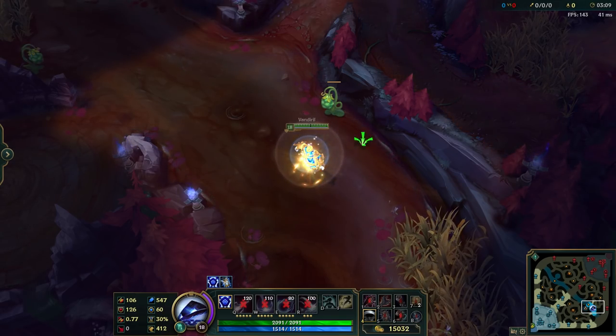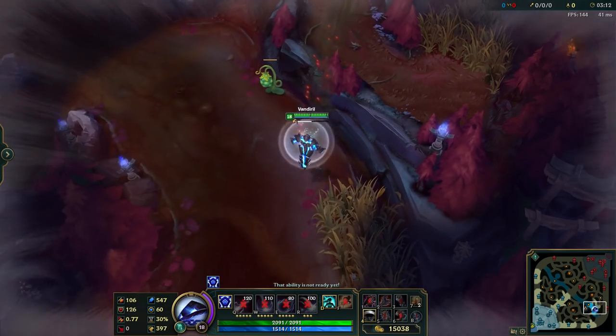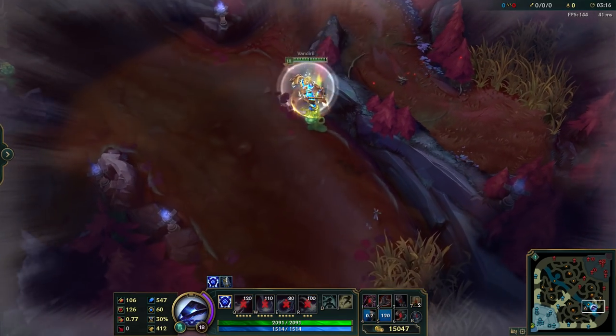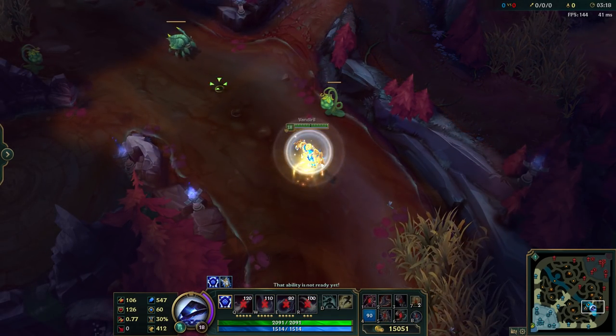You can also use it with an item. Like Zhonya's — in this example, normally I would need to wait to land on the ground to use my Zhonya's, but here I can do it so much faster. So that's a good thing.